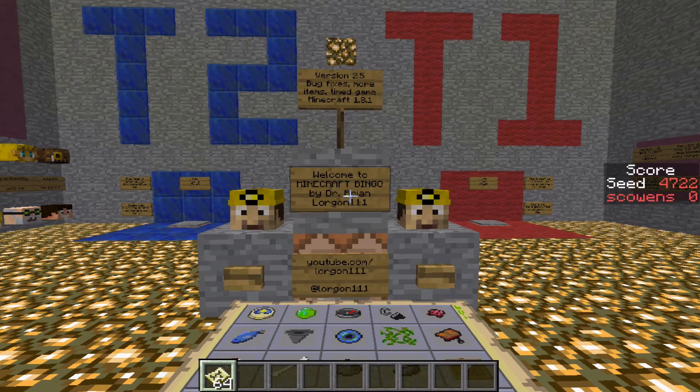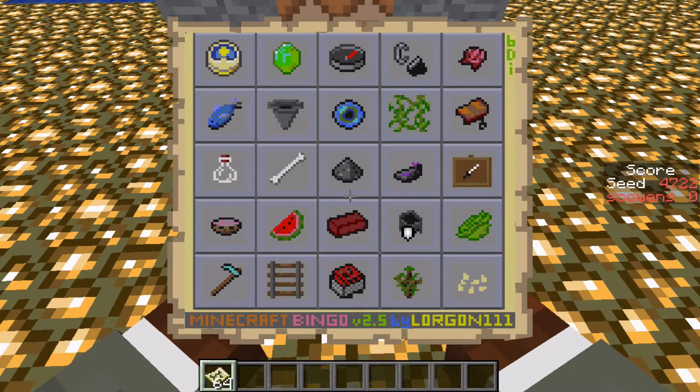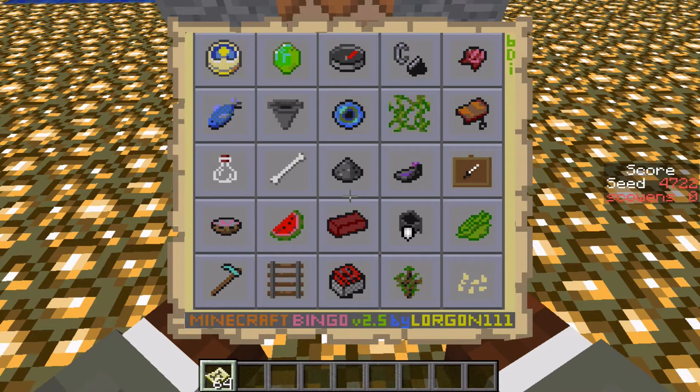4722 for Bingo. Fastest time, fastest Bingo. Here's the card. There are two things I've been thinking about on this one. The first is that middle row from the glass bottles to the item frame. That one is very dependent on mob drops, so the random number generator has to be kind to you, and you have to be able to find the cow and the skeleton, which has been a problem in the past.